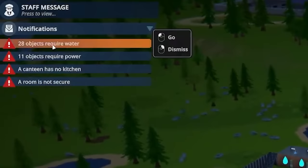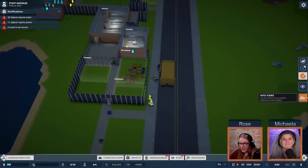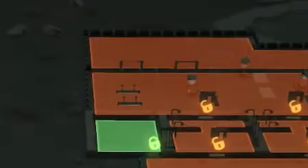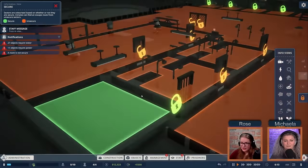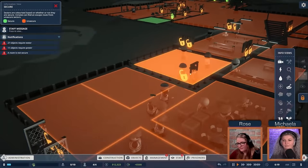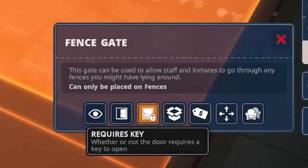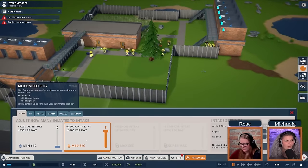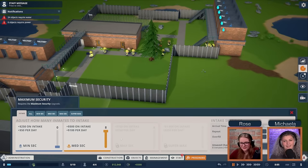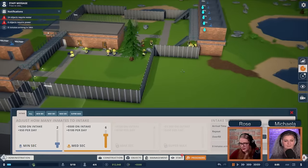Our notifications show 28 objects requiring water, 11 requiring power, a canteen with no kitchen, and rooms that are not secure. Checking security, we have many unsecured rooms because regular doors and fence gates aren't automatically locked — only barred doors are. We'll go through and set them all to 'requires key.' Then we intake eight inmates — a mix of security levels — arriving in 54 minutes.